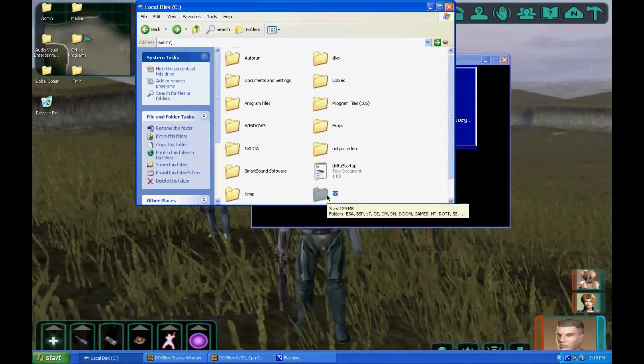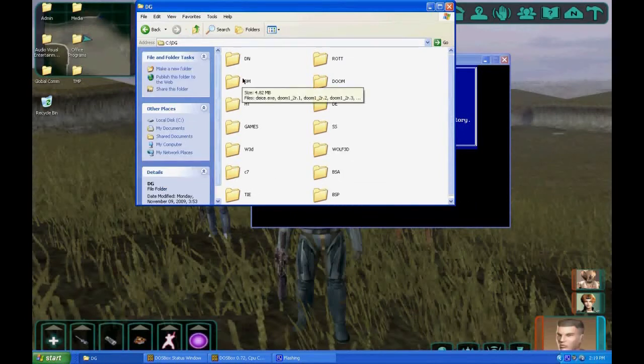Whenever you put a game in here, you need to just use two or so initials for the game. Like for Doom, we have just DM here. Or for Heretic, HT. Or an easy-to-remember ROTT for Rise of the Triad.